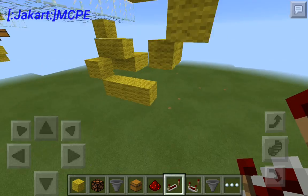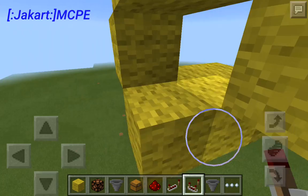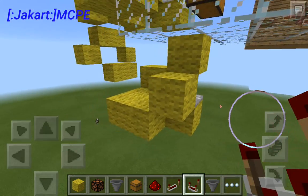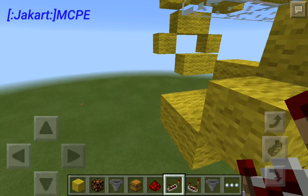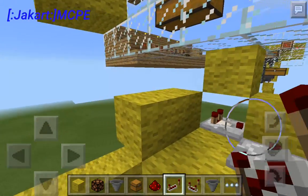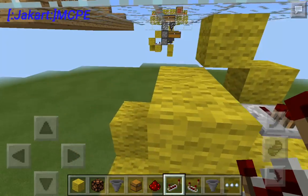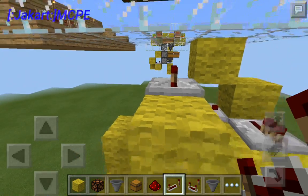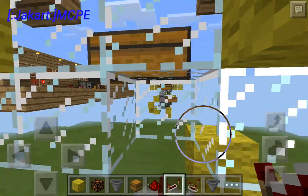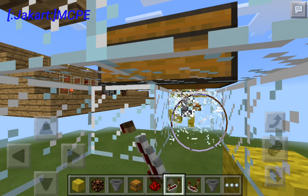Then go down here to this part of the design. From here you're going to want to place a redstone comparator here facing this way, and then a repeater here facing that way. And one more goes right there facing in that direction. Go ahead and break these four blocks here, making a four by four empty space there.